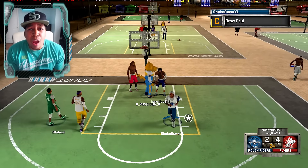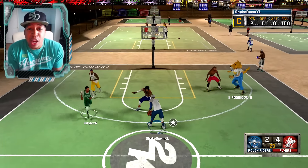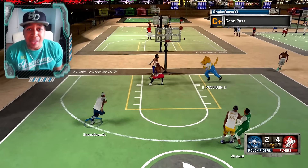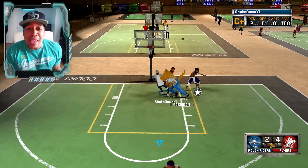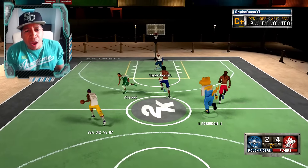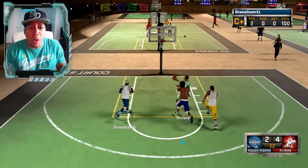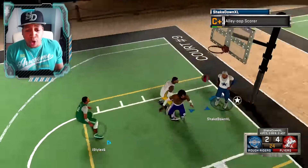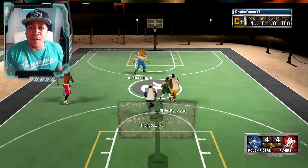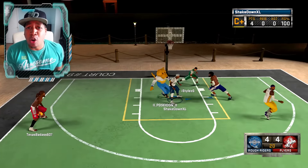Remove point guard dribble packages for centers. Why, in the year 2016, are we still seeing bigs with Kyrie Irving dribble packages? We've been talking about this since 2011. If you create a point guard, they can't choose dunk packages that bigs have — if your dunk rating isn't high enough, you don't get certain dunk packages. So why is it fair for a 7'3 guy to be able to choose Kyrie Irving or Jamal Crawford moves?